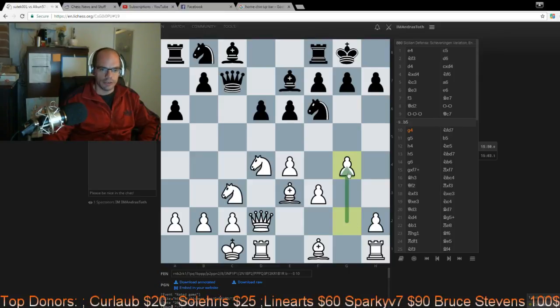This is the way how we attack in the English attack: g4, g5, h4, h5, g6, h6 checkmate. That's what we want.